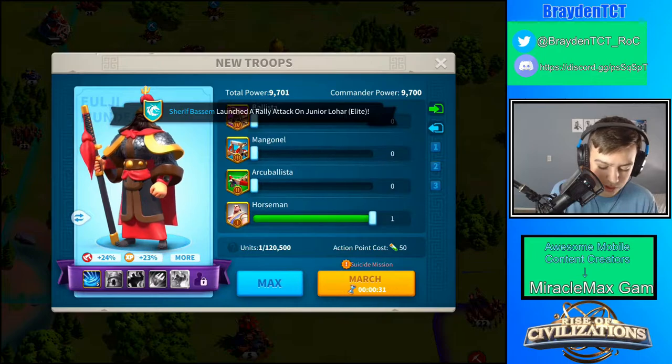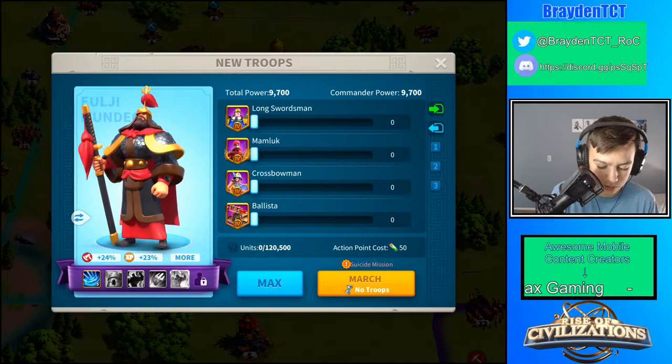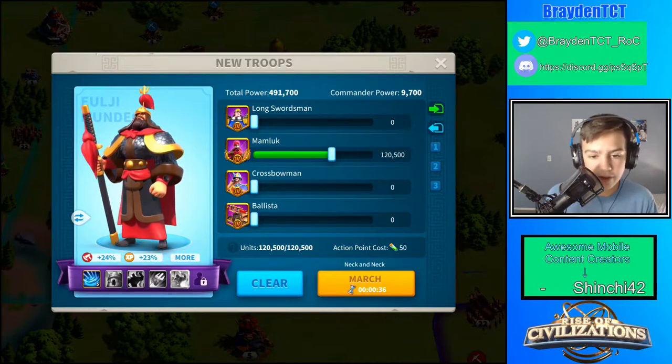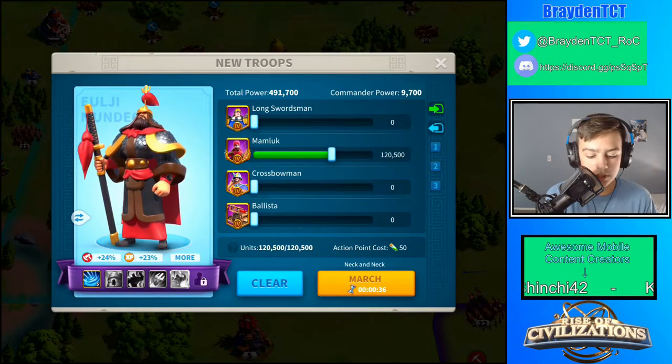Then I'll show you guys here — 31 seconds. When I do Cavalry, it's 36 seconds. So if you're trying to get a rune or something and you're not really trying to fight anybody, then Cavalry can be the best choice, I would say.